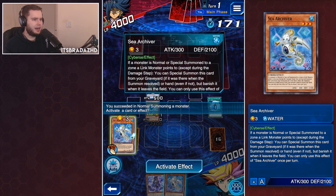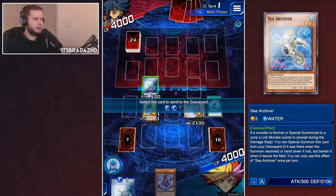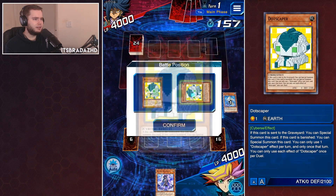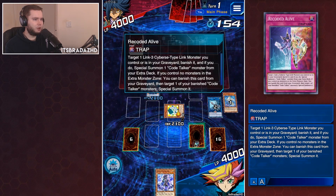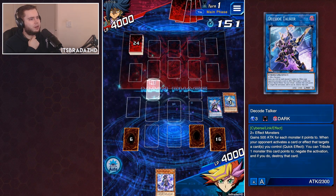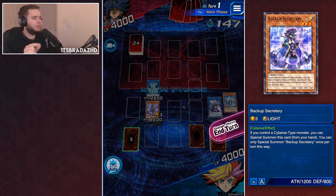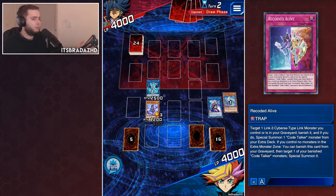Let's go Dotscaper, and I guess we can also summon the Sea Archiver as well — just, why not? Gives us our materials. So let's summon into our Decode Talker. We're not going to end on the best board in the world, but we'll end on a board at least. Dotscaper coming back from the graveyard — summon in defense. We can then play our spell card, Code Talker Alive. Set that. We can then bring out our Firewall Dragon. I kind of don't want to summon into Decode Talker yet, so I'm going to summon Firewall, and play Backup Secretary into the Link Zone. We've got the bounce, and we've also got our Code Alive in case we want to use it later in the turn. Overall, okay-ish hand.